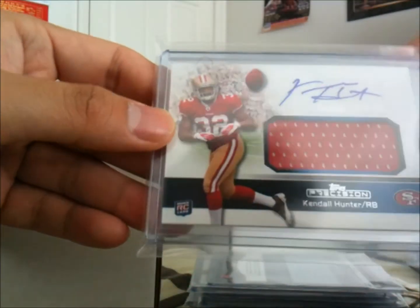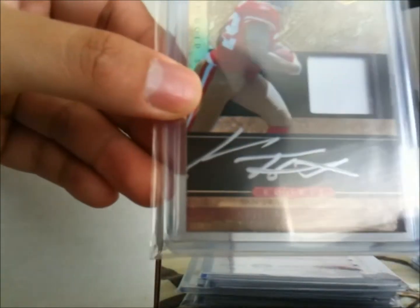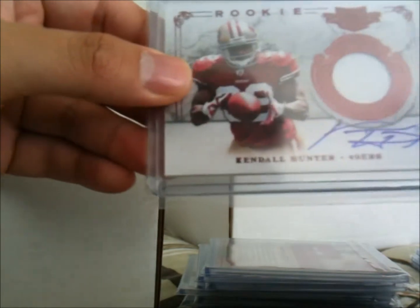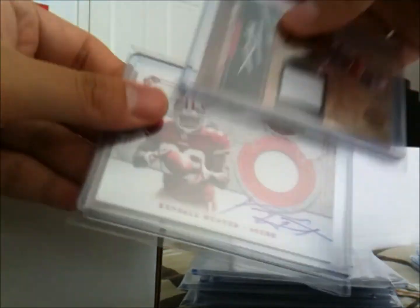The Jumbo Jersey Auto from Precision again, then a Jumbo Jersey Auto from Totally Certified numbered out of 499. Gold Standard one-color patch, silver ink, out of 525. Playing Patches one-color patch, on-card again, out of 499. Sucks that I have two one-color patches, but still nice cards.